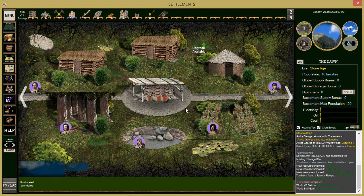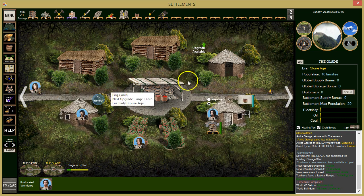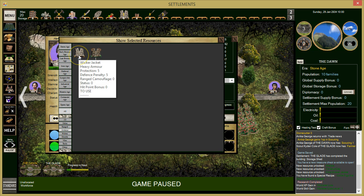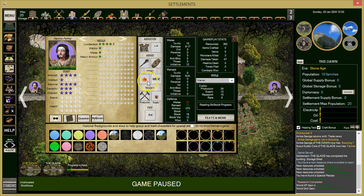Let's give our best warrior the better armor. Hendrix is our better warrior — we got a jacket with Protection 5, Defense Penalty 5, and this new piece is Protection 6, Defense Penalty 5, so slightly better. We'll give that to him.